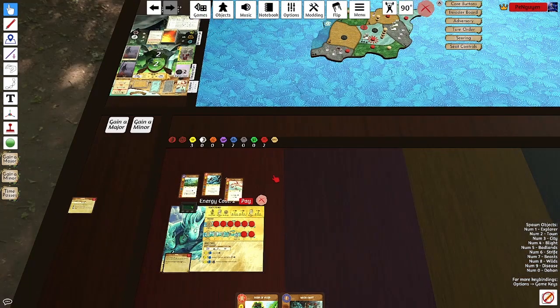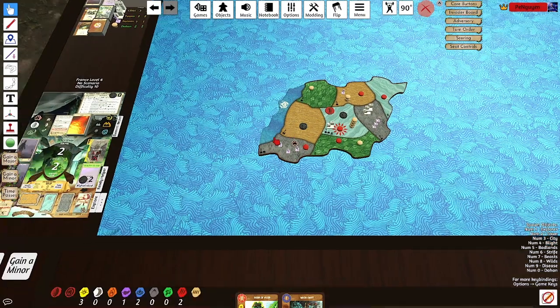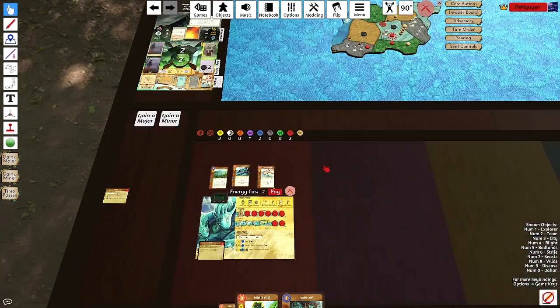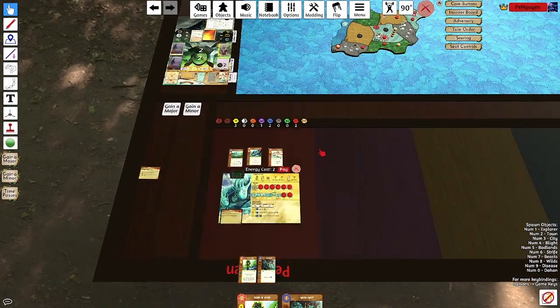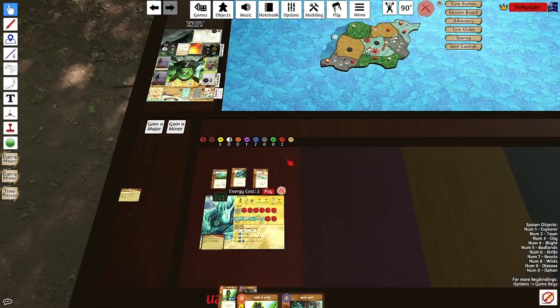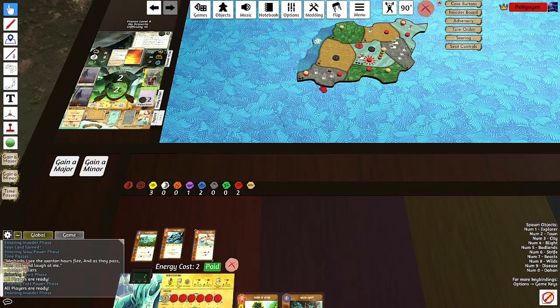I could also play Call to Isolation as well. Oh, I forgot to add in that explorer. So that means I should have one more explorer — I guess I'll do it here. Actually, I could do it here, and then in the growth phase I can just move a Dahan over. I can also move a Dahan over here if I do Call to Isolation.